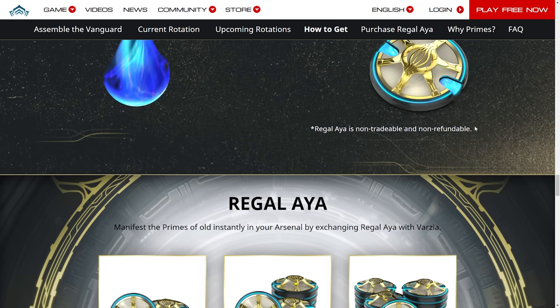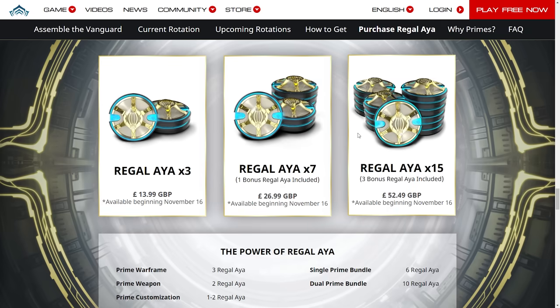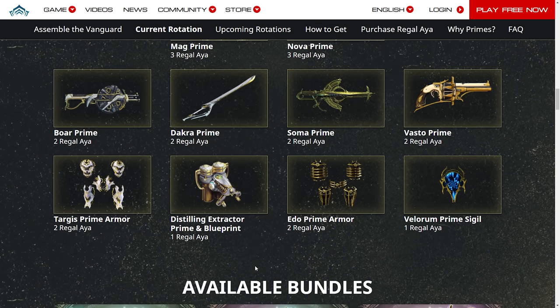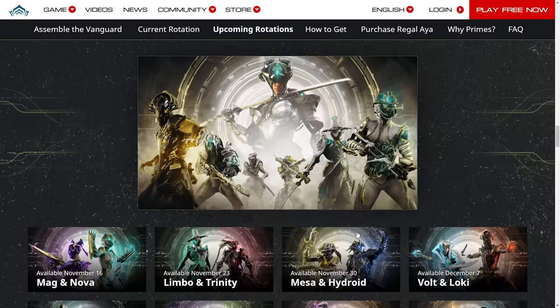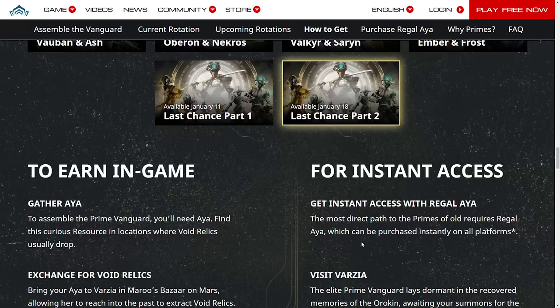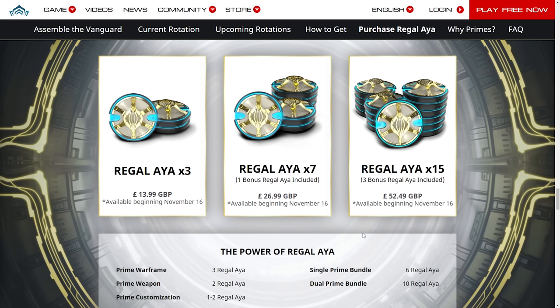Here are the prices for Regal Aya — this is in GBP because I'm from Northern Ireland, UK. So £13.99 for five Regal Aya. Let's say you wanted to get the Edo Prime Armor and the Prime Sigil — you'd be able to spend £13.99 and pack that up, which isn't bad honestly. Or you could just wait for Prime Accessories to come around again.